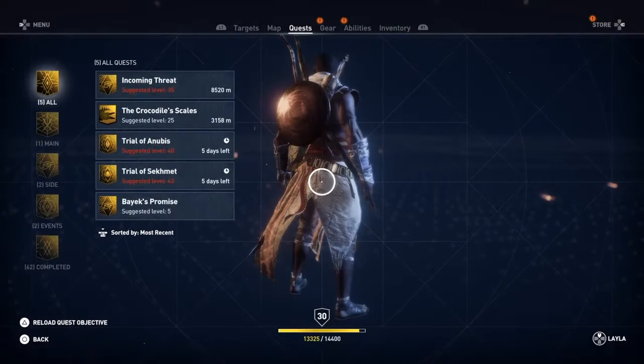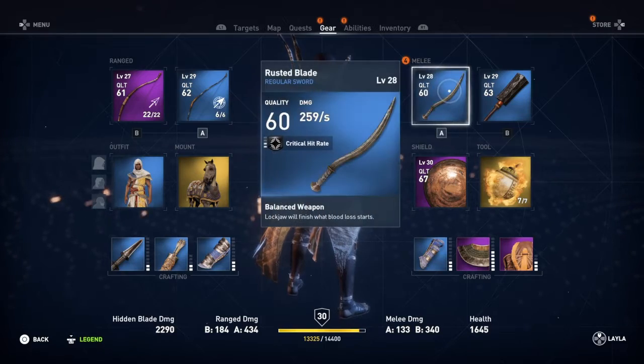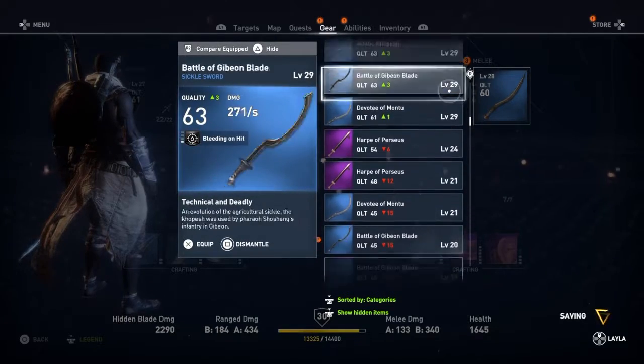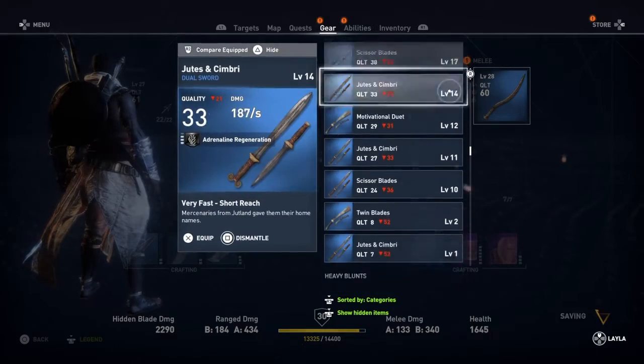We are going to have a quick look at our gear. We've not quite got an ability point yet. We will have soon, probably at the end of this mission. We'll have a look at that next video probably. We've got four melee weapons, none of which I'm going to use.